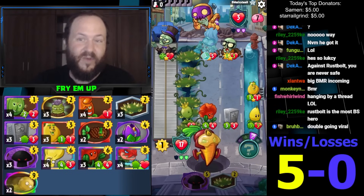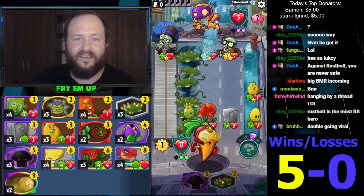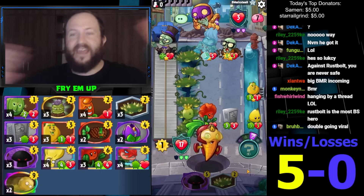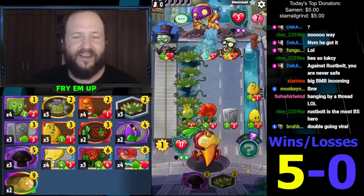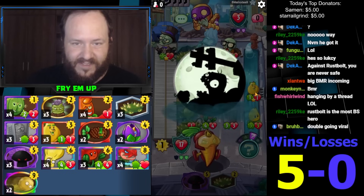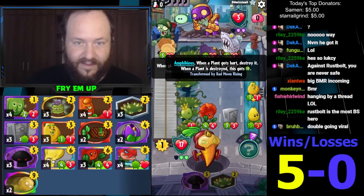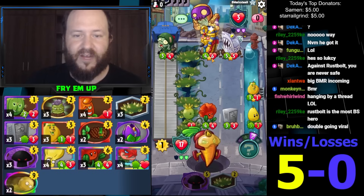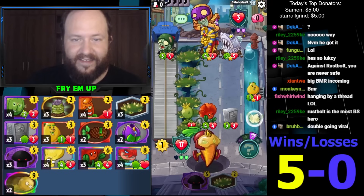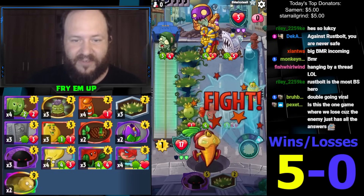Which is basically his only way of dealing with a three-three — he could have Terrify. He's going to have Terrify too, this guy has had every answer and he's going to have Terrify here, watch this. Well this also plays around Zombot. It doesn't play around Undying Pharaoh and my dumbass decided that the Spikeweed Sector would make no difference here.